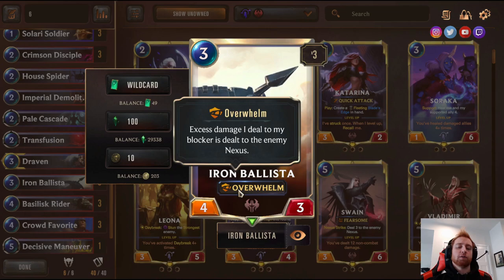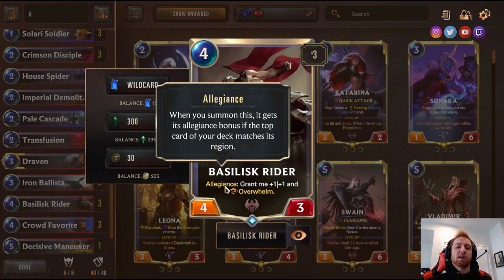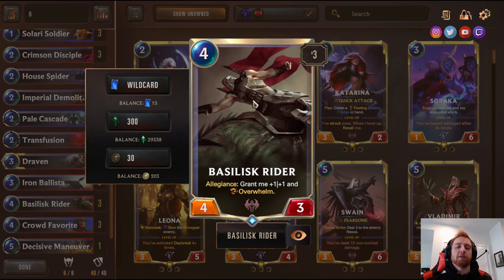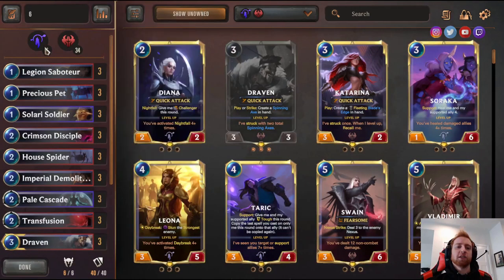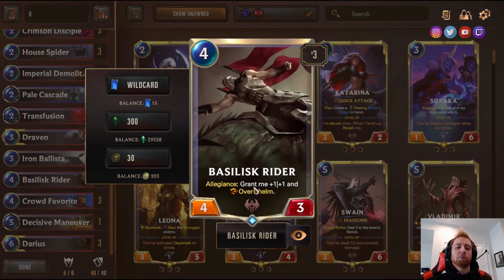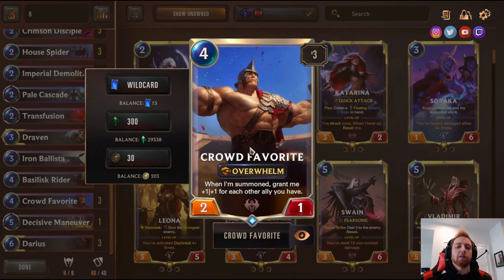Three Iron Ballista — four-three Overwhelm for three. Three Iron Ballista has Allegiance: when summoned, if the top card in your deck matches its region, it gets plus one plus one and Overwhelm. Since the deck only has six non-Noxus cards and 34 Noxus cards, it usually becomes a five-four Overwhelm on turn four. Three Crowd Favorite — on summon, grant me plus one plus one for each other ally. You go really wide with this deck, then play Crowd Favorite and it becomes a six-five, five-four, or seven-six with Overwhelm — big Overwhelm damage for four mana.